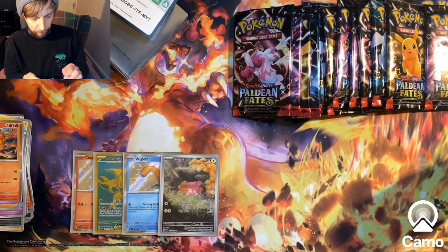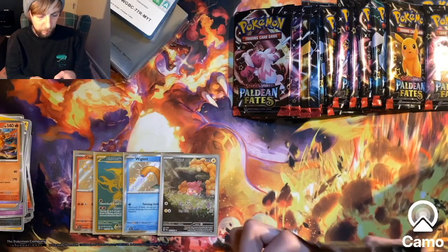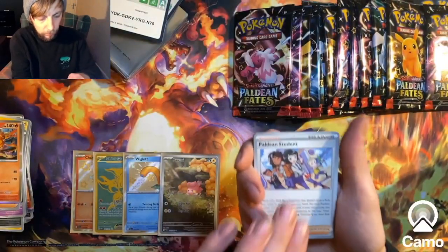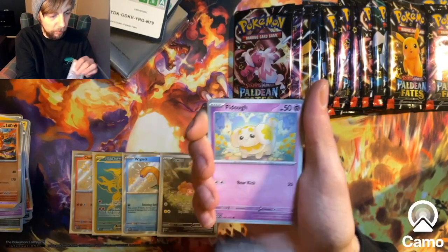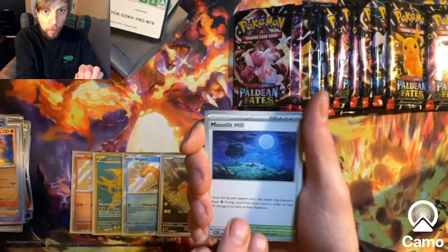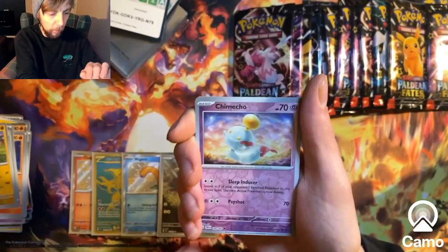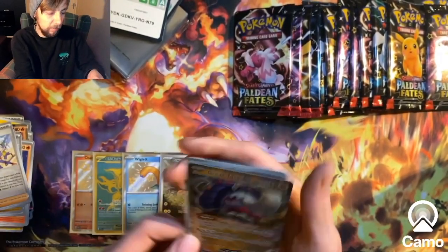Onto the next pack then - the obligatory pack I can't open, there's always one every video. Another code card - if anyone gets hold of these code cards, let me know if you get anything good. There's the other Paldean Student artwork, Fidough, Haunter, Natu, Camerat, Moonlight Hill, Donphan, Chimecho Reverse, Paldean Student Reverse, and a Great Tusk EX.